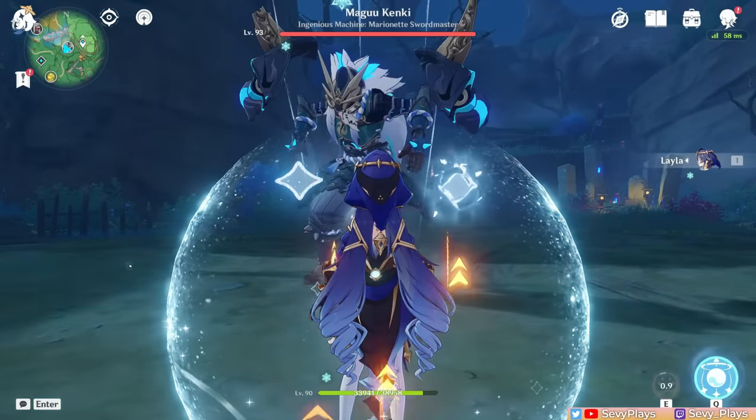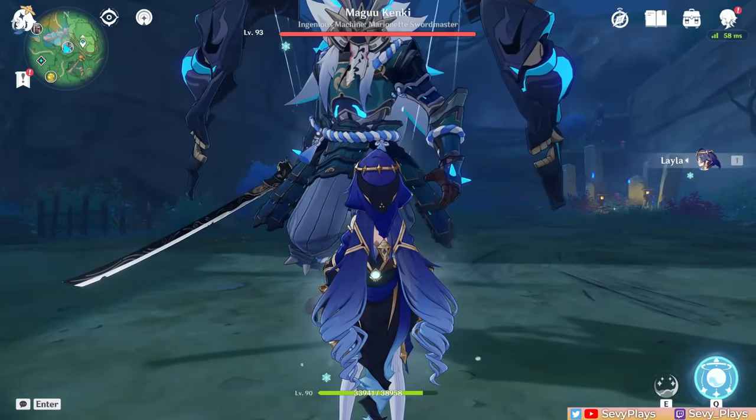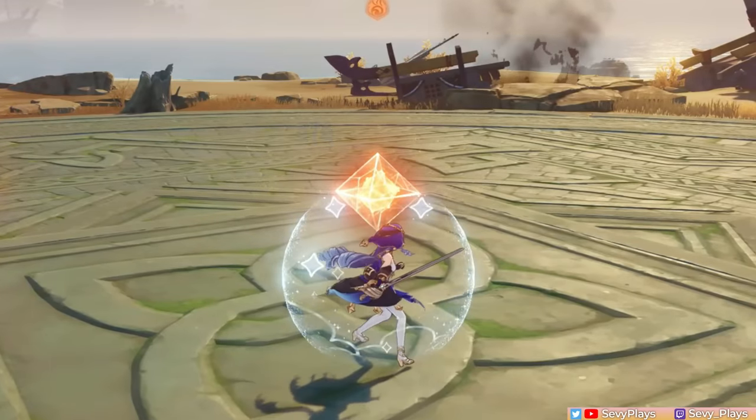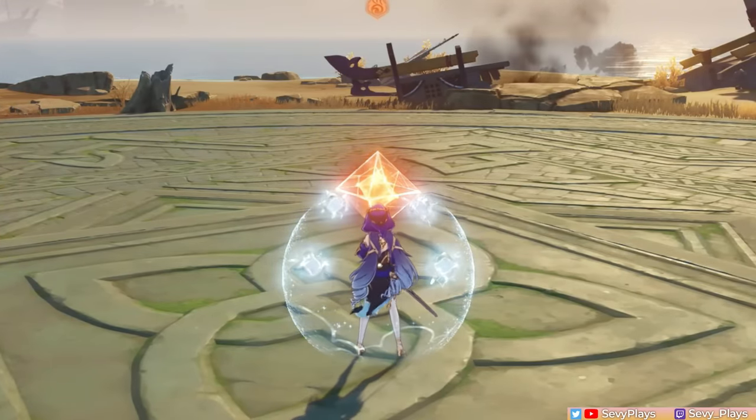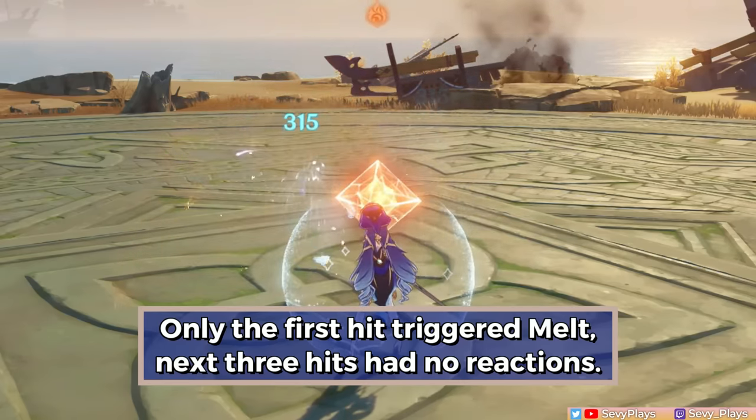However, if the shield breaks or expires while you're in the process of creating night stars, you will lose all the ones you've collected. The skill seems to have a specific ICD as well — if all the shooting stars hit the same enemy, only the first one will apply cryo, while the next three don't.